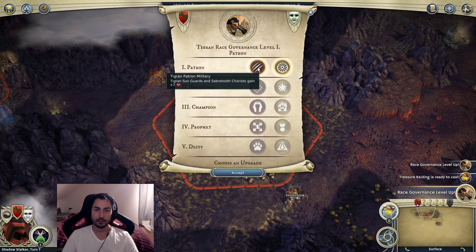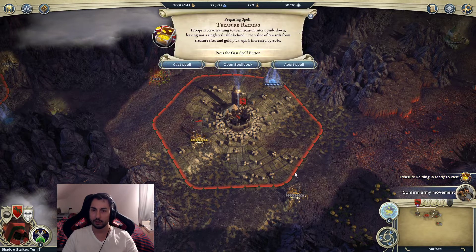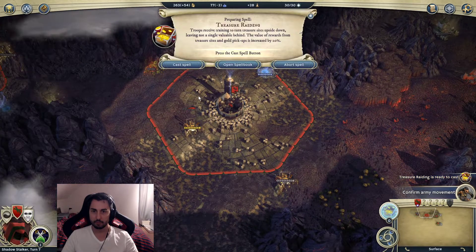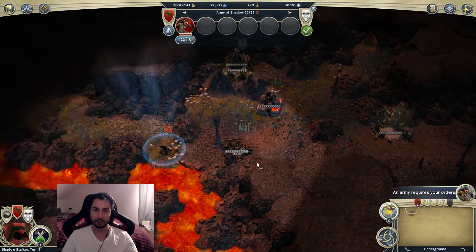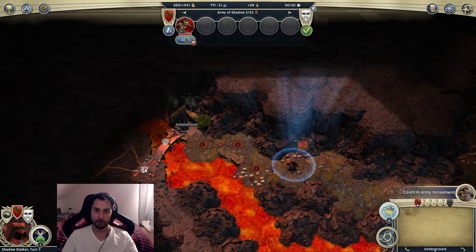I'm going to get plus seven on the Sabertooth Chariots and Sun Guards - these are units I do want to make, so that's going to be really useful. I'm not sure whether I should cast this already - I think I'll just keep this unit here and start looking around for stuff underground and look for more mana somewhere.